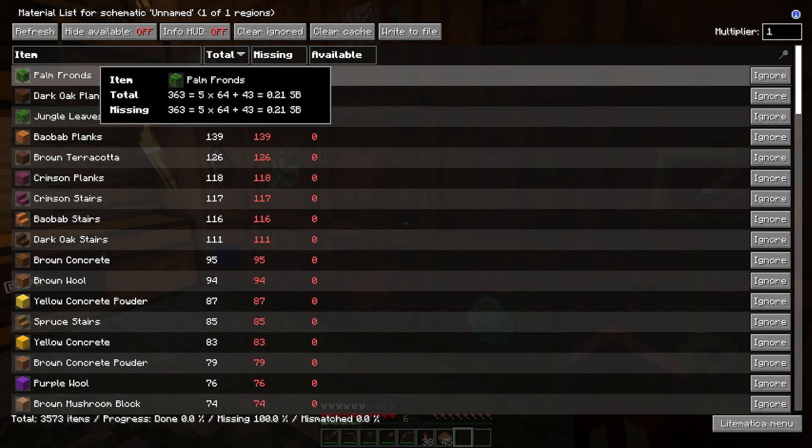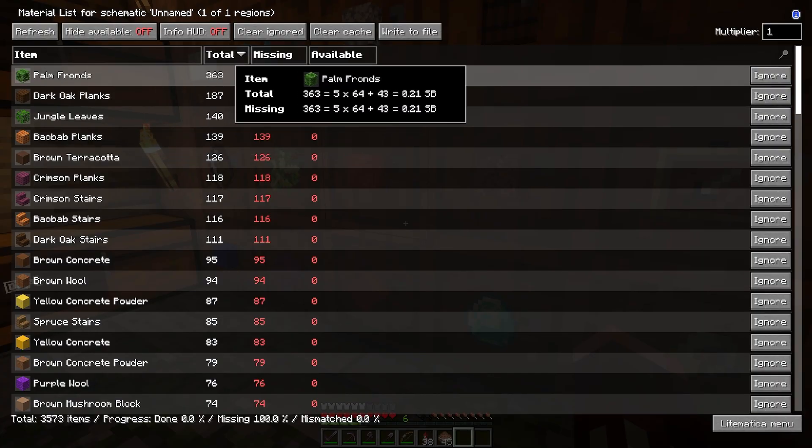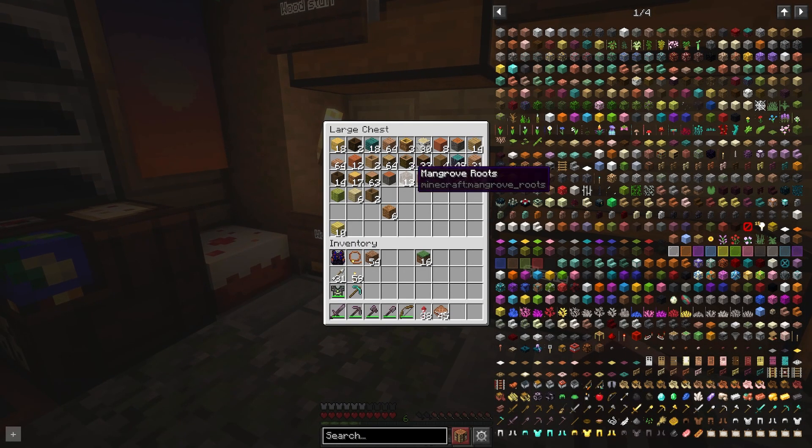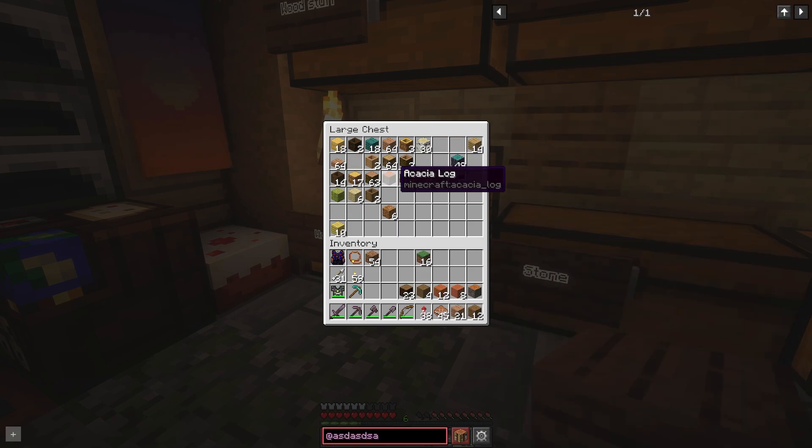Let's look at the materials: palm fronds, dark oak... why are there so many palm fronds? 363? That seems excessive. Dark oak — basically just anything colourful. And guys, I'm telling you there has been a freaking enderman in my walls for I don't even know how long.